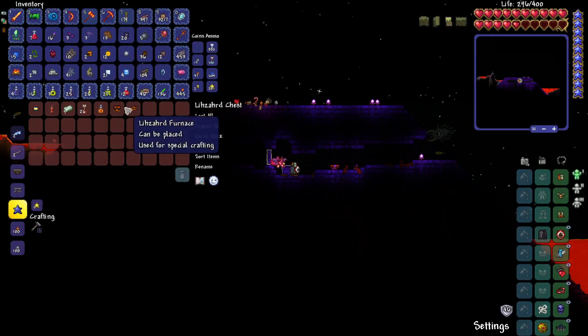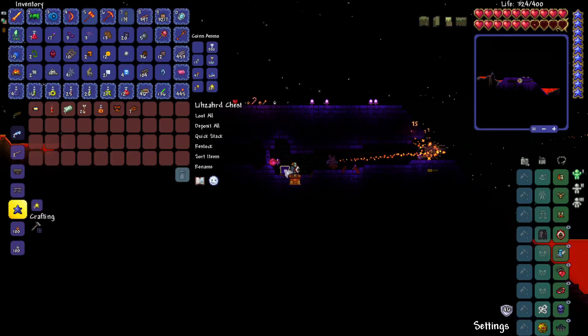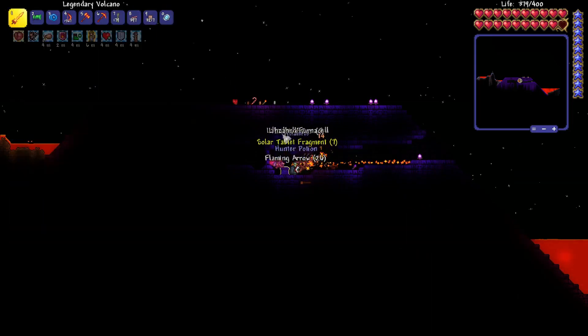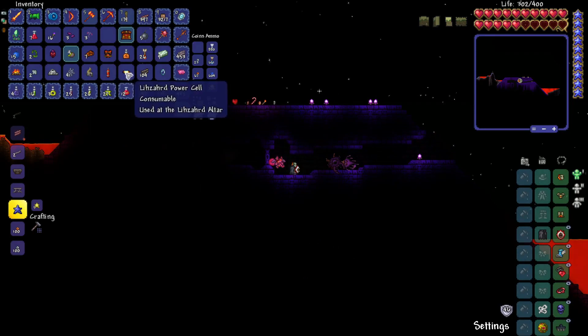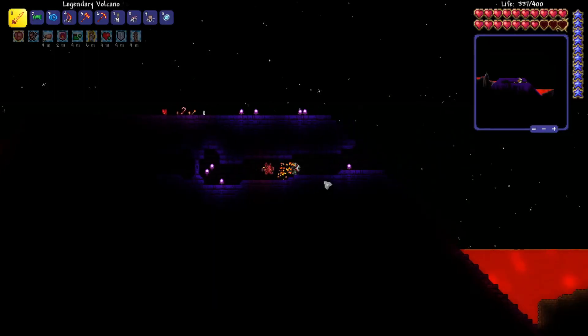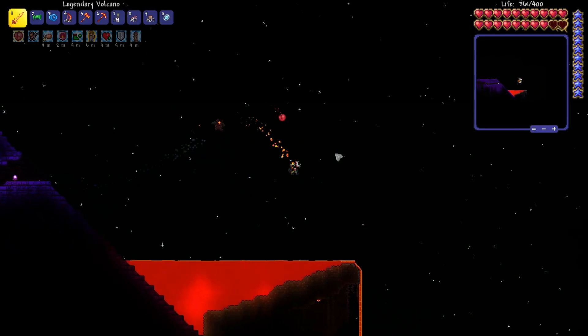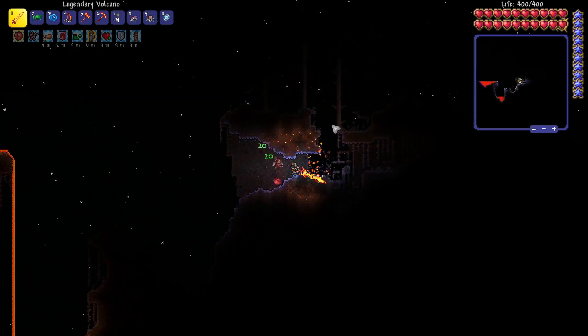There's a chest right here — yeah, this is the jungle temple! Fascinating, look at this guy — can't get to us here. I got a bunch of junk, let me get rid of some of this. All right, we've got our first lizard power cell, but we're not going to be able to use that for quite some time. Interesting though — at least we know where this is. It seems to glow almost, it's so weird looking. Let's keep moving. We got lava on the surface — lava is everywhere in the world, it's confirmed.